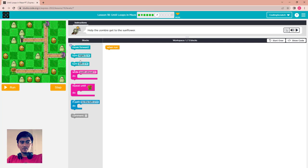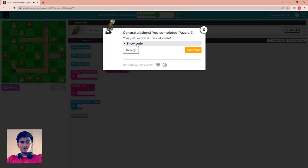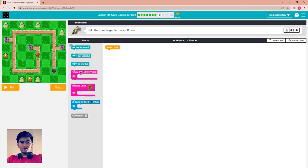Let's try — brains! That's good. There are two sunflowers again: one, two, three. We use this again: move forward, if path to right, turn to the right.